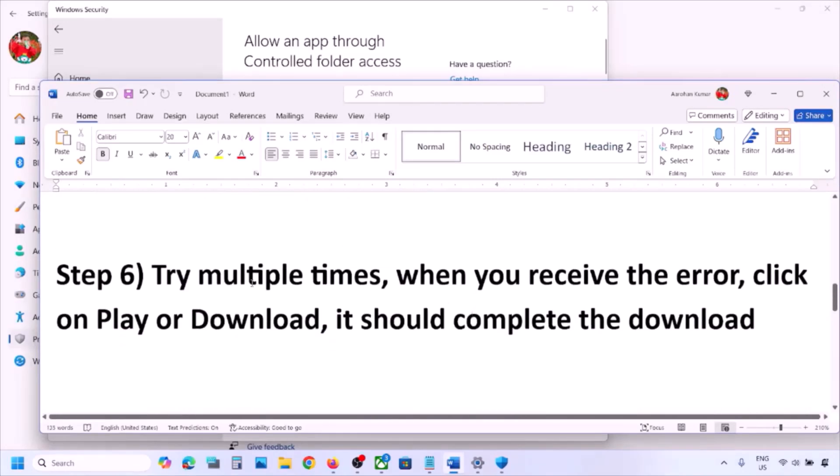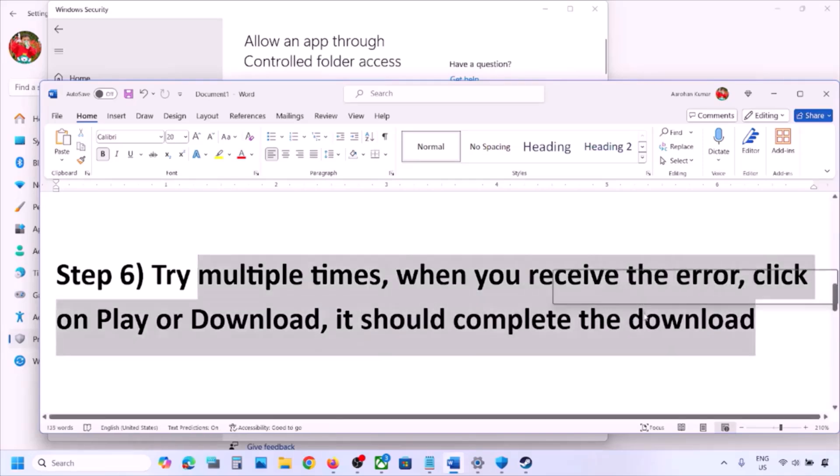If you are still receiving the error, try clicking the Play or Download button multiple times. Just keep clicking on Play, Install, or Download — this may succeed after a few attempts. This has worked for some players, so it is worth trying.